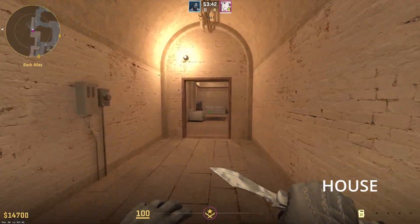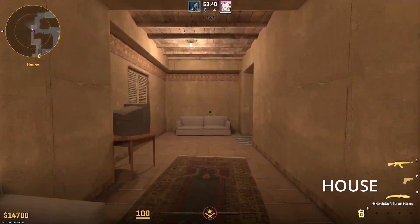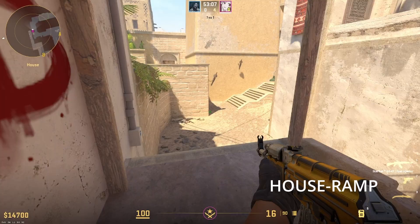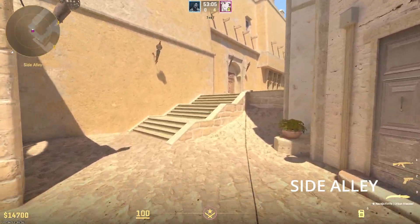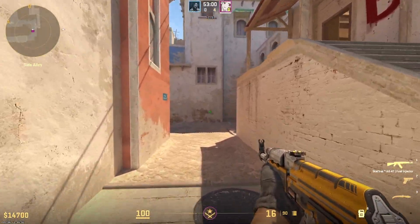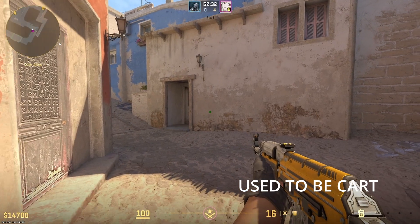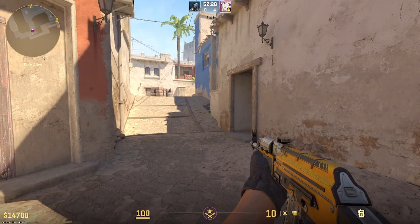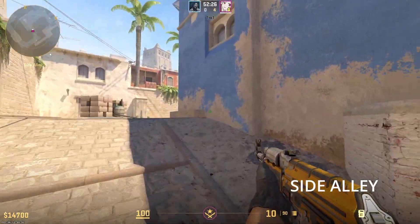Going back, this is House. And this is TV. Down here is House Ramp. And over here is going to be Side Alley — this entire area here is called Side Alley. And through here is what used to be Cart, or Wheel Girl. And up here is still going to be Side Alley.